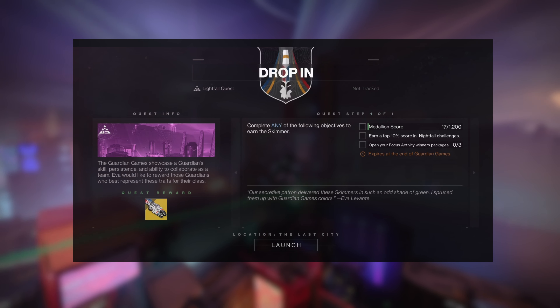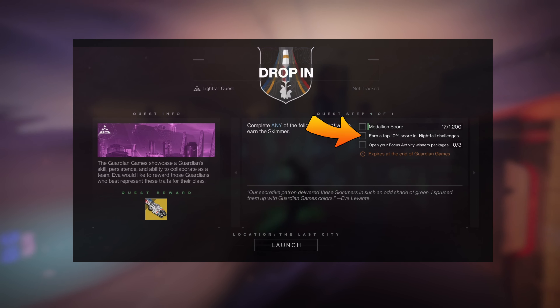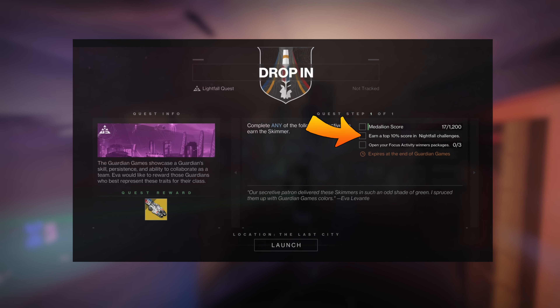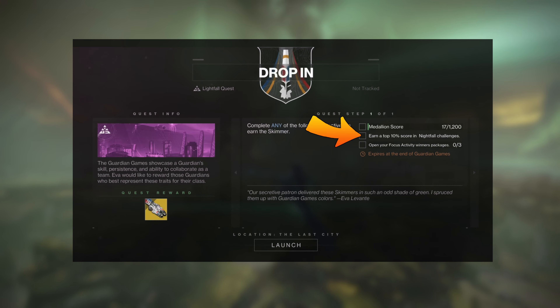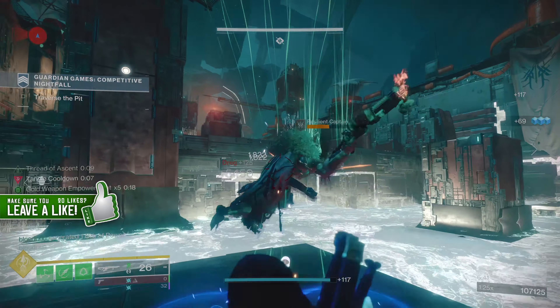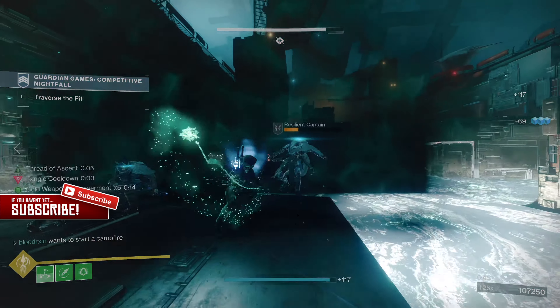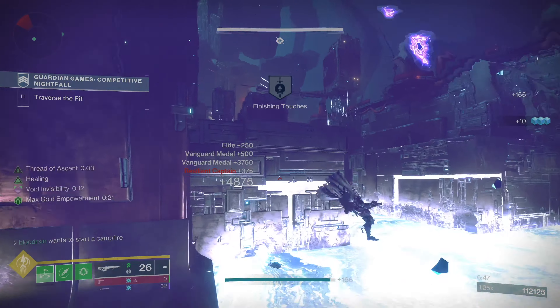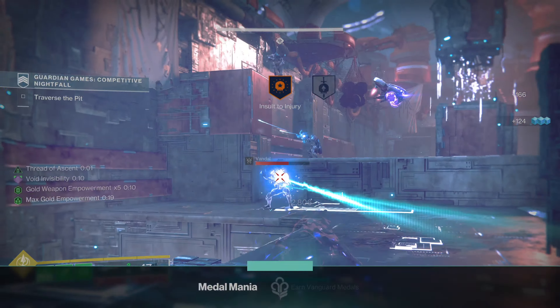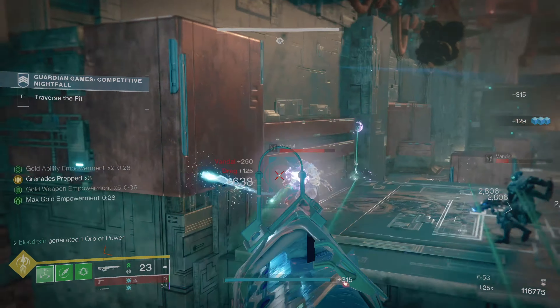The most time efficient and easiest objective — completable in under 20 minutes — is earning a top 10% score in nightfall challenges. This may sound difficult but I'll walk you right through it. You first need to launch the Guardian Games competitive nightfall activity. Within this activity are yellow bar and champion enemies, and defeating these enemies in particular gives you a lot of points. To get a top 10% score you must get at least 210,000 points in a single nightfall run.